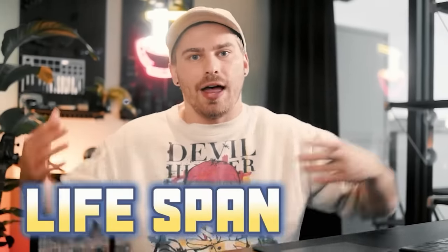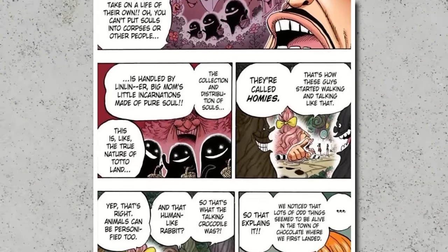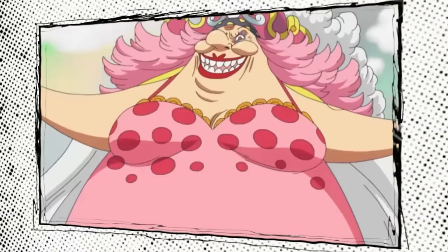Basically, the fruit allows the user to manipulate the soul, also known as lifespan, of other people and oneself. She can take the lifespan under certain conditions, and then turn other objects into living conscious beings using this stolen lifespan. She is literally creating life. And like the other fruits on this list, it isn't simply overwhelmingly powerful in battle - it also has many other mind-bending uses that make this fruit truly special. Big Mom uses the soul fruit to bring objects to life - those are then called homies, which can move around and act independently, but are also mostly forced to obey her commands. These homies still retain some personality and memories from the person whose soul they were originally created with.